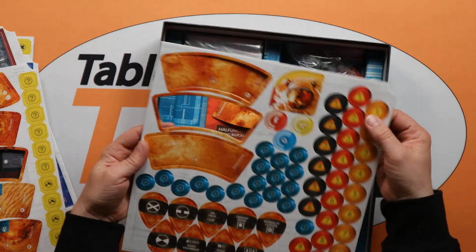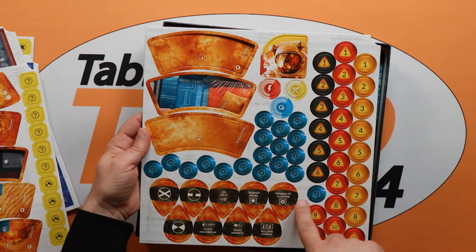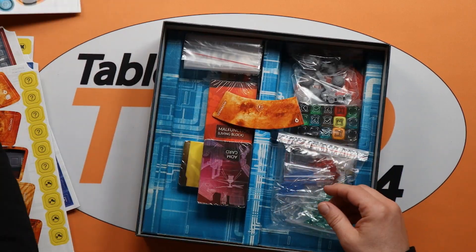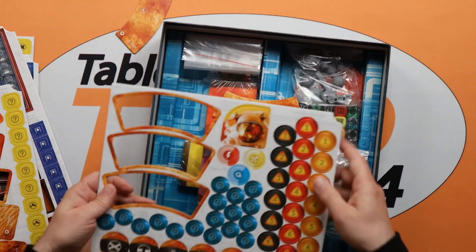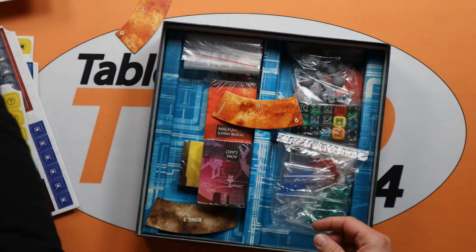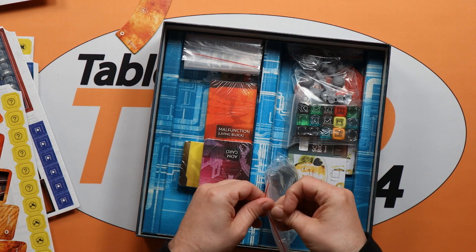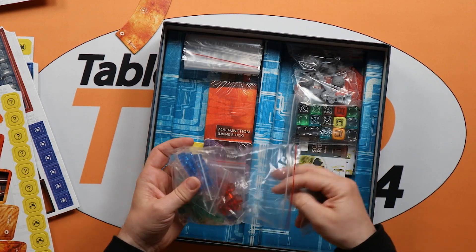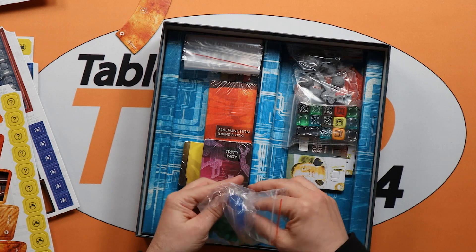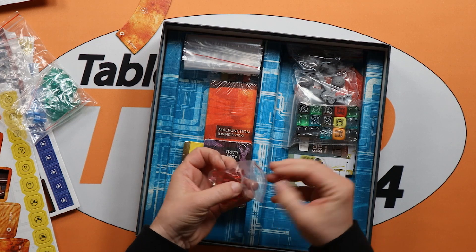More punch cards, some objective markers, some point of interest markers. These are morale tokens and the first player token — they're actually named in here so you can tell what they are if you get confused. These are the packing cubes for greenhouses, the aero alerts, and the seeds, for example. These are just very typical plastic cubes.